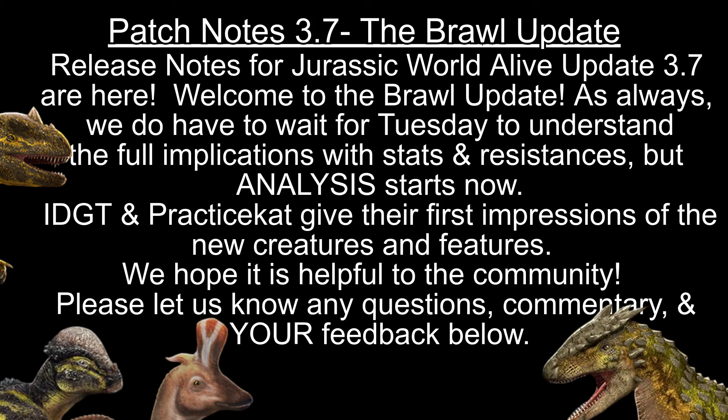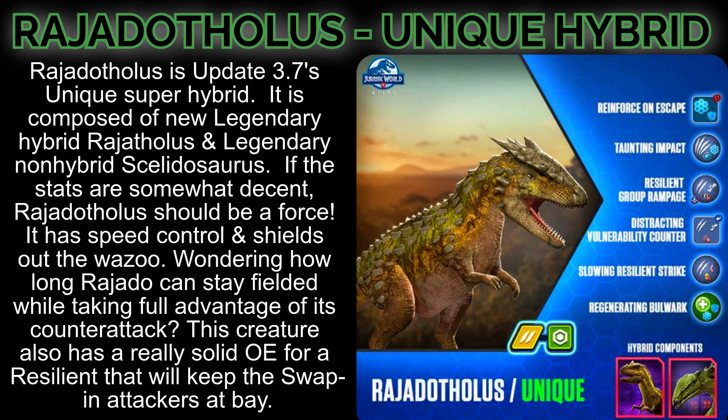Rajadothalus is update 3.7's unique super hybrid. It is composed of new legendary hybrid Rajathalus and legendary non-hybrid Celidosaurus. If the stats are somewhat decent, Rajadothalus should be a force — it has speed control and shields out the wazoo. Wondering how long Rajado can stay fielded while taking full advantage of its counter-attack. This creature also has a really solid on-escape for a resilient that will keep the swap-in attackers at bay.